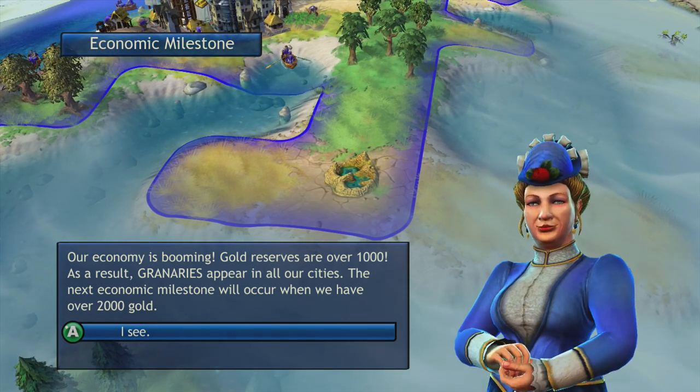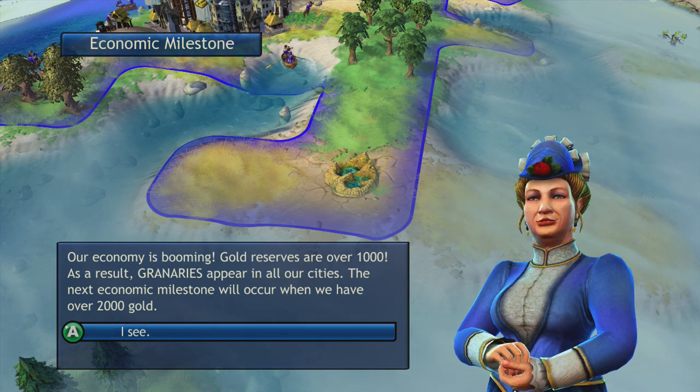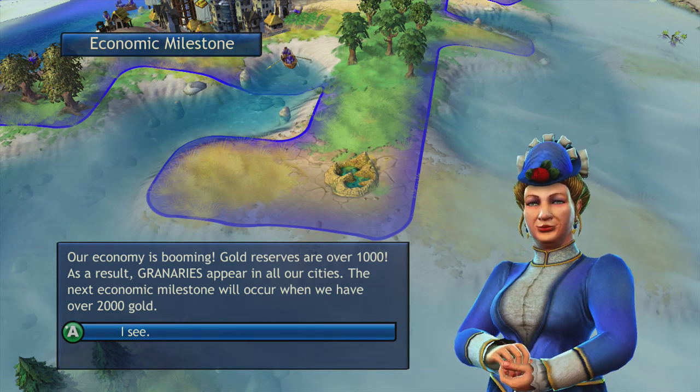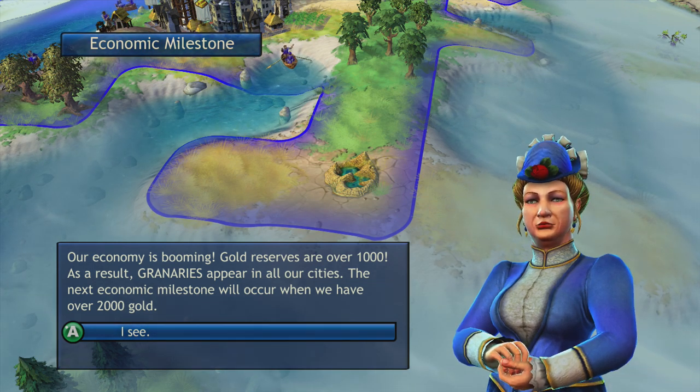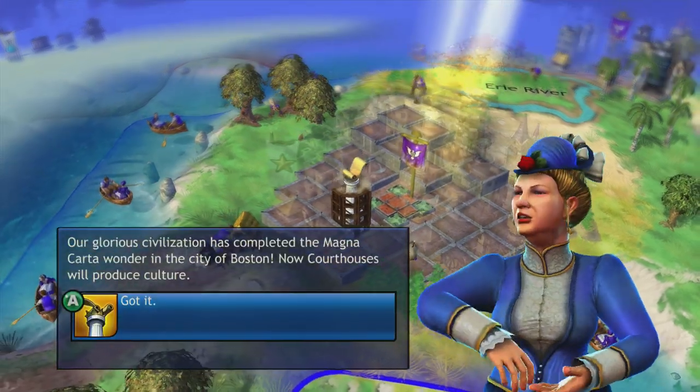And our economy is booming — gold reserves are over a thousand. As a result, granaries appear in all of our cities. The next economic milestone will occur when we have doubled this amount to over 2,000 gold.